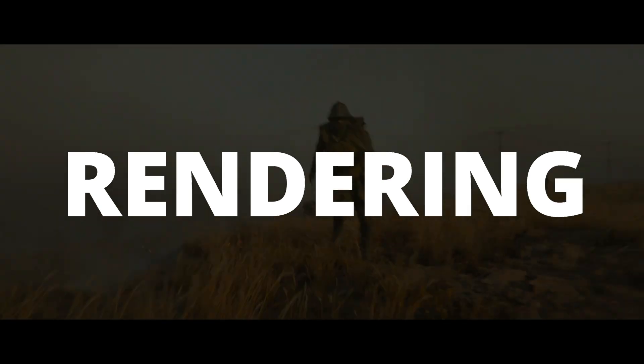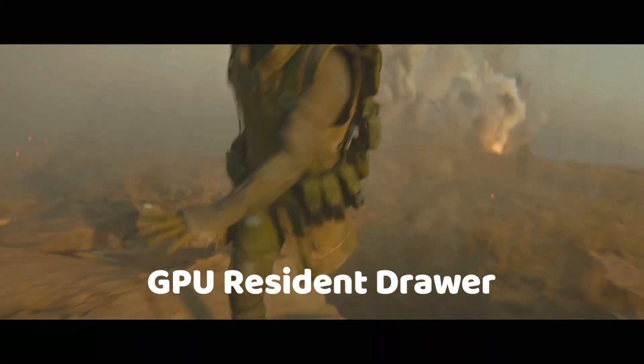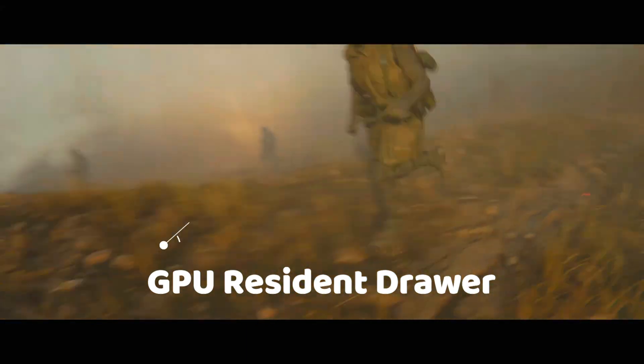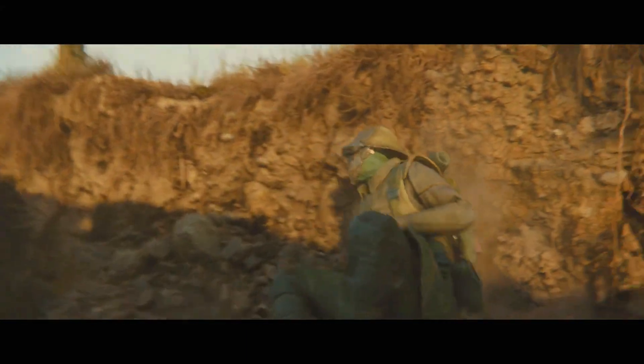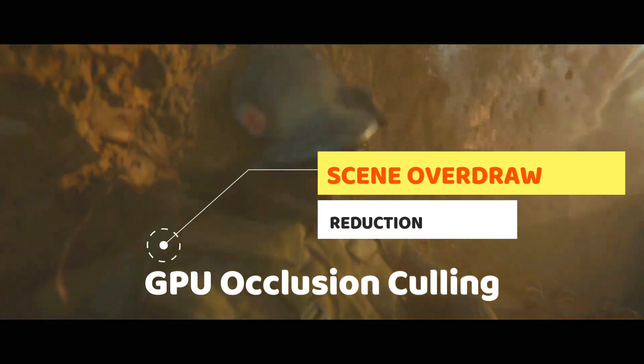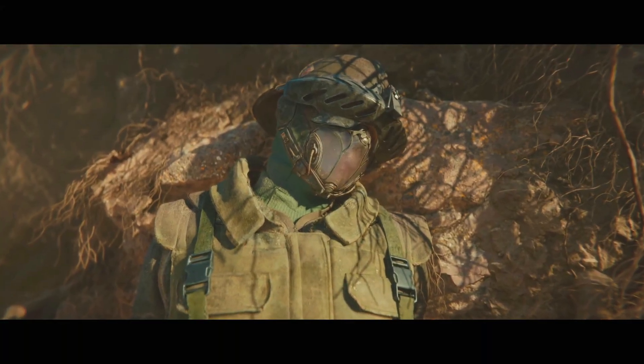Rendering complex worlds will be even more efficient with GPU resident drawer, which will reduce CPU utilization down by more than 50%. Also, another important added feature will be the GPU occlusion culling, which will reduce the overdraw in a scene. All the unwanted or unseen resources in a scene will not be drawn, and this will lead to a good amount of framerate improvements.